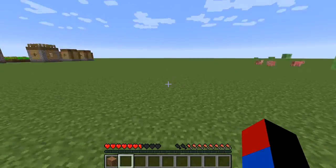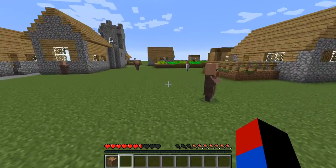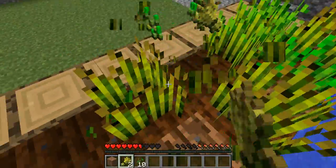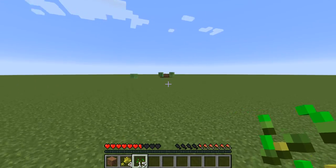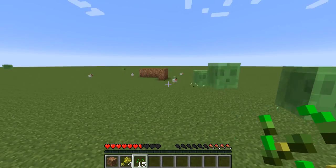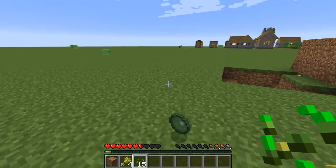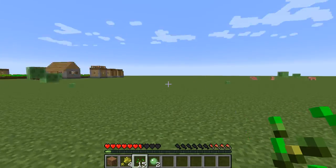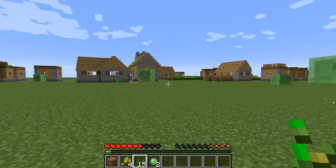My plan for this world is to make an iron farm, make some mob grinders, trade with villagers, and build a house. I want to fight the wither eventually, get wither skulls, go to the nether using the obsidian glitch, collect saplings from blacksmith chests, explore more villages, and make animal farms with chickens and other animals like pigs.